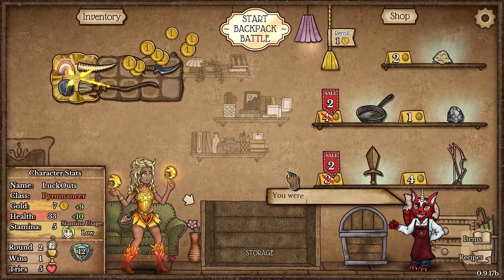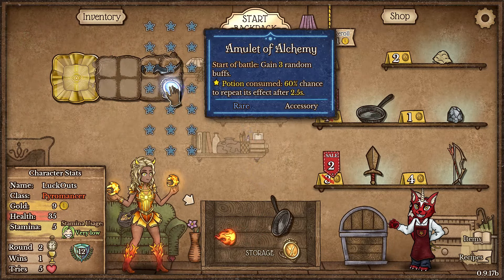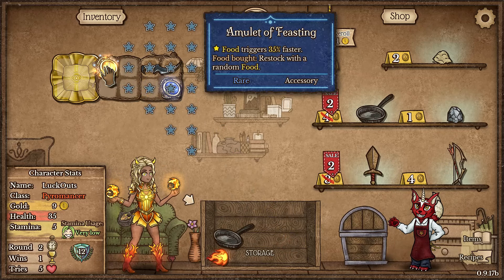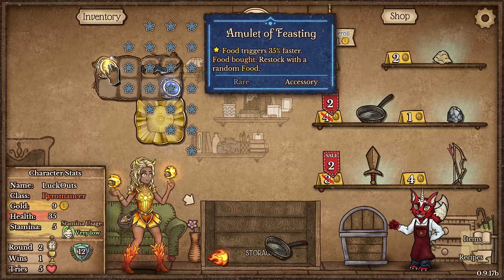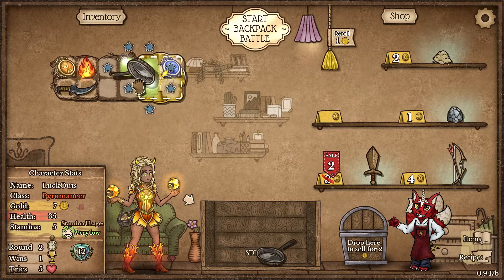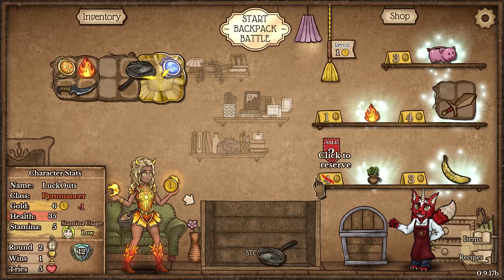We actually won round one! From the offering bowl we got an Amulet of Alchemy, an Amulet of Feasting, and a frame pan. We could go for an Excalibur-type belt if we want. We're definitely buying this frame pan since we got one here too, sliding it in, and considering the wooden sword but leaving it for now.